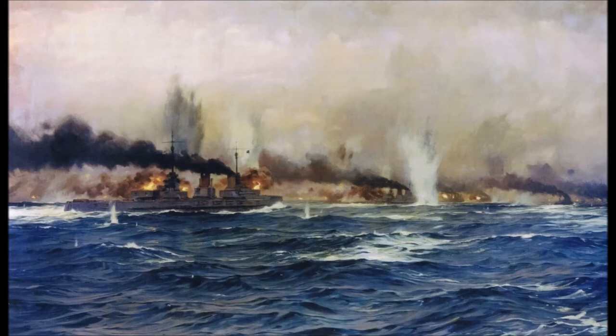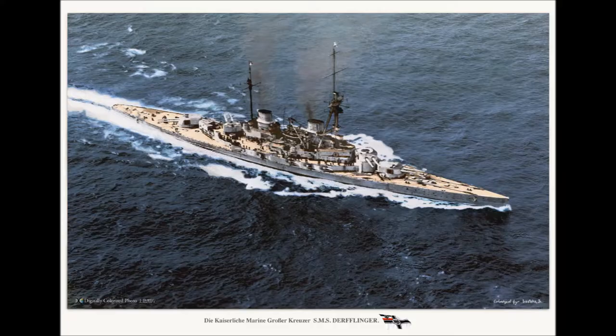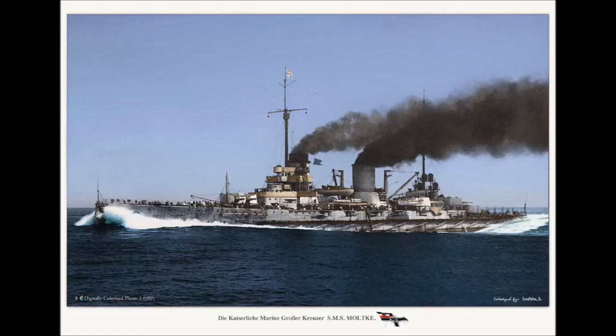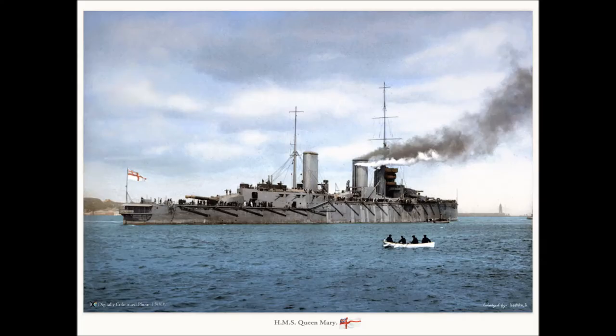The British battlecruisers outnumbered their opponents five to six, but there were mistakes made in fire distribution. The two leading British ships, the Lion and the Princess Royal, engaged the Lützow, while the Queen Mary, instead of engaging the Derfflinger as she was supposed to, opened fire on the Seydlitz, leaving the Derfflinger — a well-drilled gunnery ship — undisturbed. The Tiger and the New Zealand concentrated on the Moltke, and at the end of the line, the Indefatigable and the Von der Tann fought their own private duel. Very quickly, the Germans began to score hits, while the British shells sailed far beyond the German line.